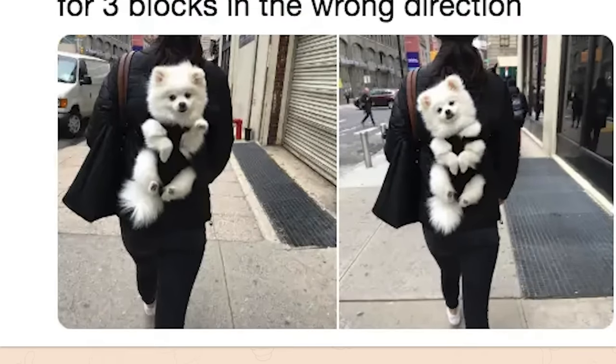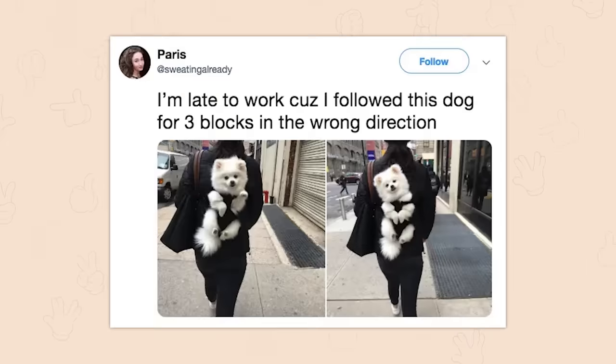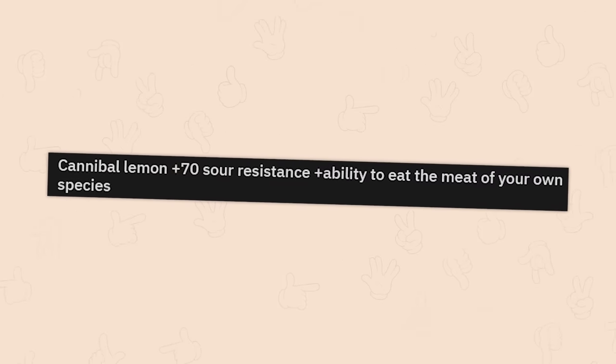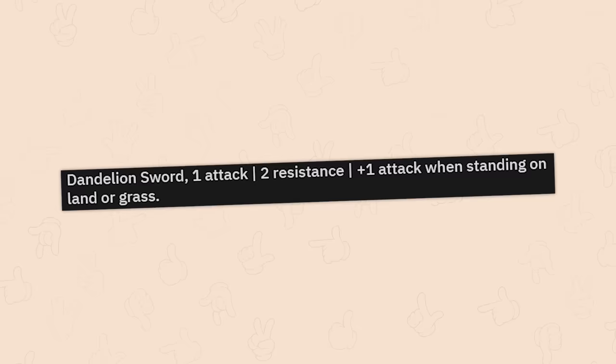Poppy. He's so fuzzy. Oh my god. This is definitely in New York. Cannibal lemon. Plus 70 sour resistance. Plus ability to eat the meat of your own species. Ew. Oh. Why does it have teeth?